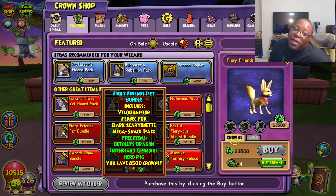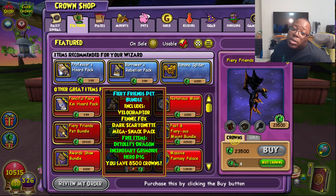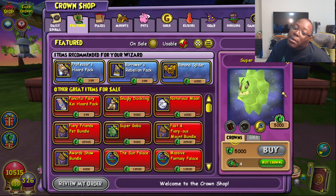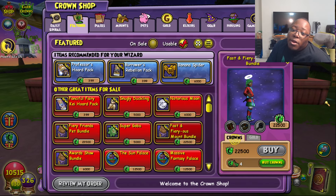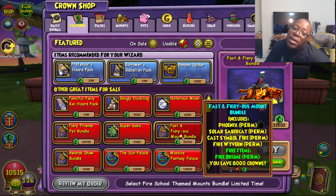The Fiery Friends Pet Bundle is available for 23,500 crowns. It includes the Velociraptor, the Fennec Fox, the Dark Scurionete, Mega Snap Packs, Dottoli's Dragon — I actually think I have that one, it's a pretty cool pet — and the Incendiary Grim War Hero Pig. You save 8,500 crowns with it, so if you want any of those pets, you have a great bundle right there. The Super Goober Pet is available as part of the Simmering Summer event, lasting all the way through September 22nd, for 5,000 crowns. The Fast and Fiery Mount Bundle comes with the Phoenix Mount, Solar Sabercat Mount, Cast Symbol Fire Mount, and Fire Wyvern. The free items include the Fire Broom. You save 8,000 crowns, and it's set for 22,500 crowns.